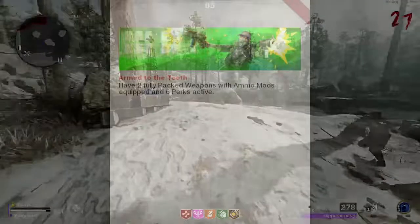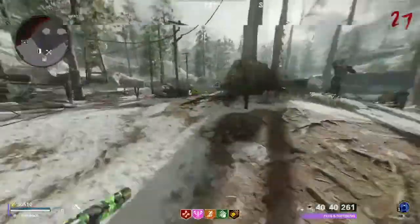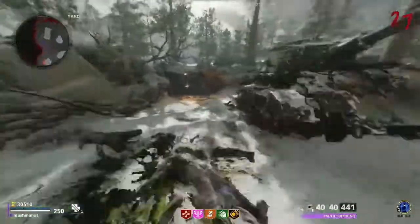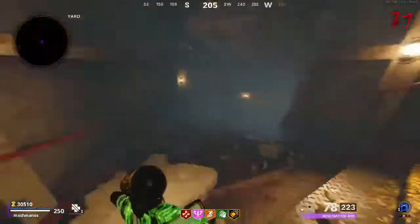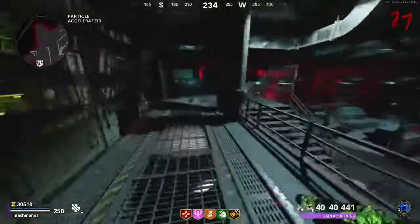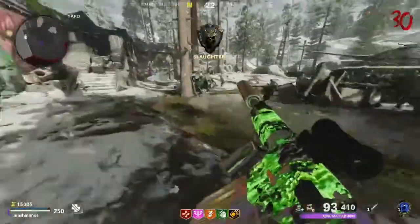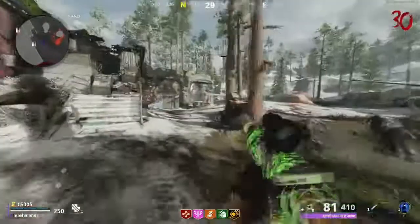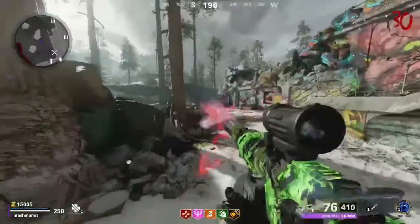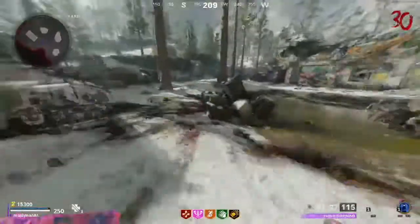Now it sounds fairly straightforward and you guys might have even achieved this already during one of your high round games. The main problem with this challenge is simply points. Not including the cost of opening doors, turning on power, and finding a useful gun, this challenge requires a ton of points. Fully packing two guns costs 100,000 points on its own. Add in the mods at 2,000 each and the six perks and you're looking at around 120,000 points just to start off.